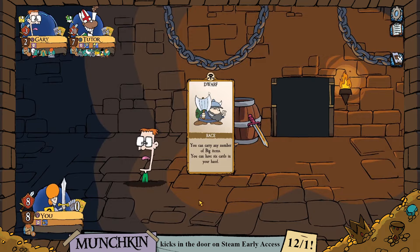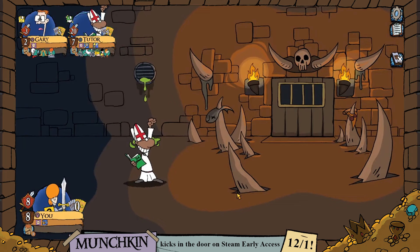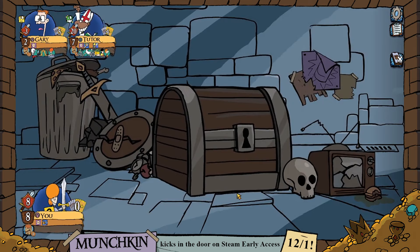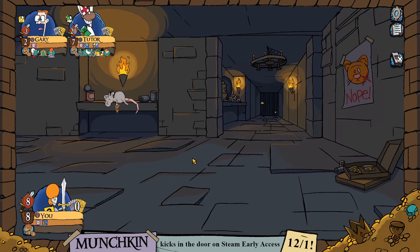We're now in rough shape — the tutor is sitting at level 7. We went for it and now we're actually kind of far behind. It feels like true Munchkin spirit: sometimes you gotta get rich or die trying.